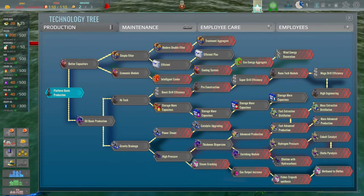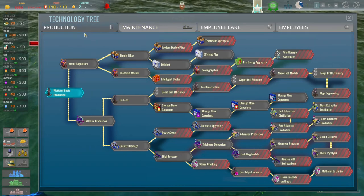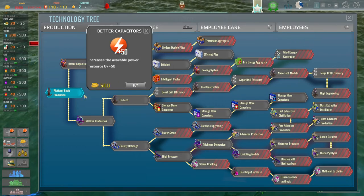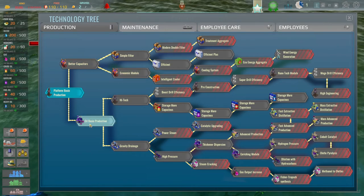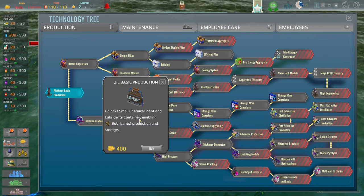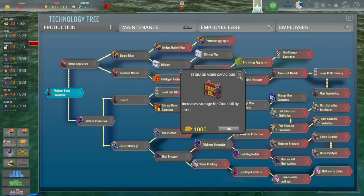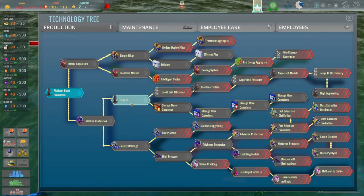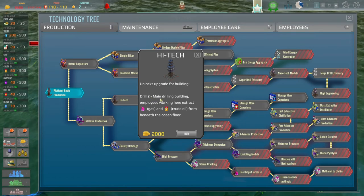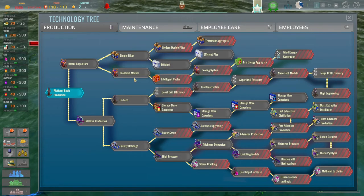Over here we've got some research. You can see we've got some money in the top left hand corner - we're losing money per day because we're not selling anything. There are research trees here, but you unlock them by spending money. So we could buy better capacitors, which means we get more power from our electricity. We can buy basic oil production, which will mean we can convert some of our crude oil into lubricant. And what does this do? Unlocks the drill to the main drilling building - employees working here extract gas and crude oil from beneath the ocean. It's just an upgrade for the building.